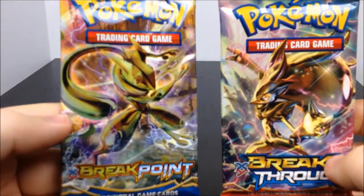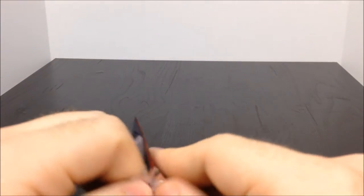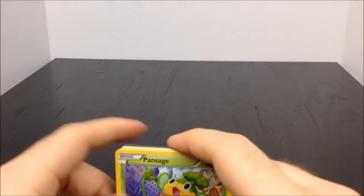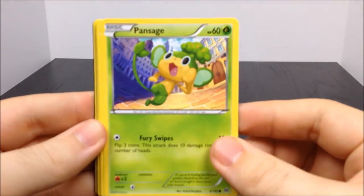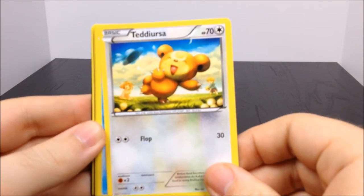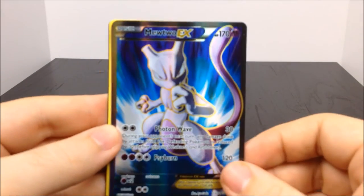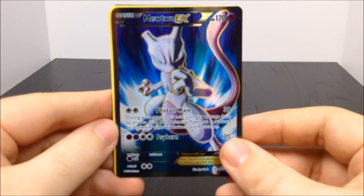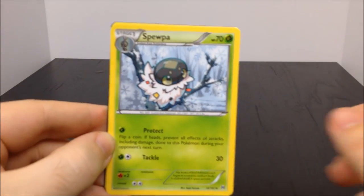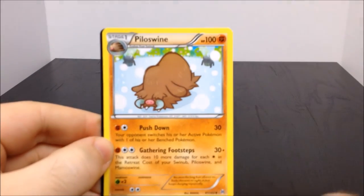Now we're going to move on to the XY Breakpoint. I'll leave the other one since it was on the front, so maybe it'll have the better cards. So here we go - we have Pansage, a Ralts, Scatterbug, Teddiursa, a Goldeen, Trainer Buddy Buddy Rescue - that's weird. Oh look at that Mewtwo EX - that is awesome! So awesome to get that, and I assume that'd be the rare of the pack. Then we have Spewpa, Trainer Hoopa, Spiritomb, and a Piloswine and our ending card.